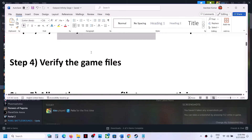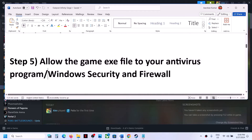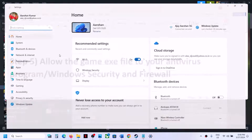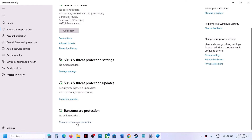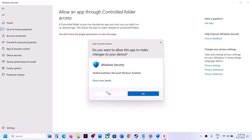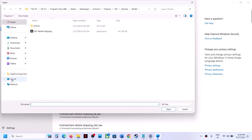The next step is to allow the game exe file through your antivirus program. If you have a third-party antivirus, make sure you allow the game exe file. If you are using Windows Security, open Windows Settings, go to Privacy and Security (Windows 11) or Update and Security (Windows 10), click on Windows Security, then click on Virus and Threat Protection, scroll down, and click on 'Manage ransomware protection.'